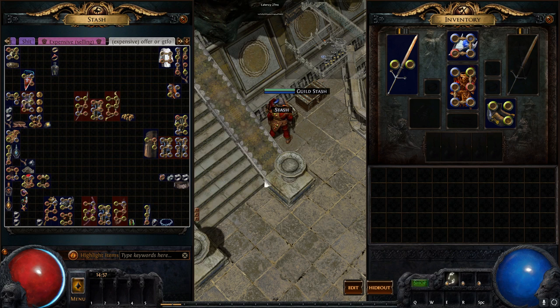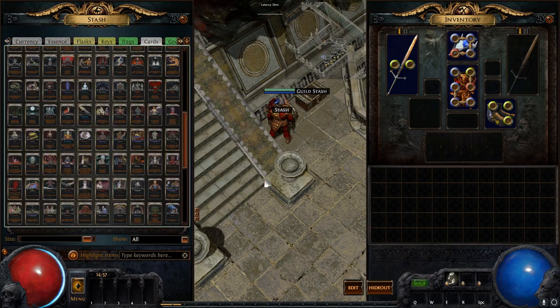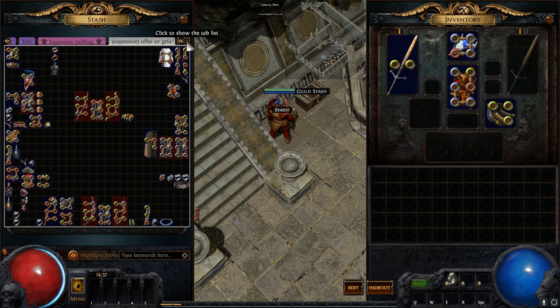So that about wraps up everything about tabs. If I had to suggest anything, buying one currency tab, one essence tab, one card tab, and one quad tab — you should honestly be good in the game with that bundle. The one thing myself and everyone else wishes is there was a way to turn four regular tabs into one quad tab. Maybe in the future they'll implement that, but I'm not holding my breath.